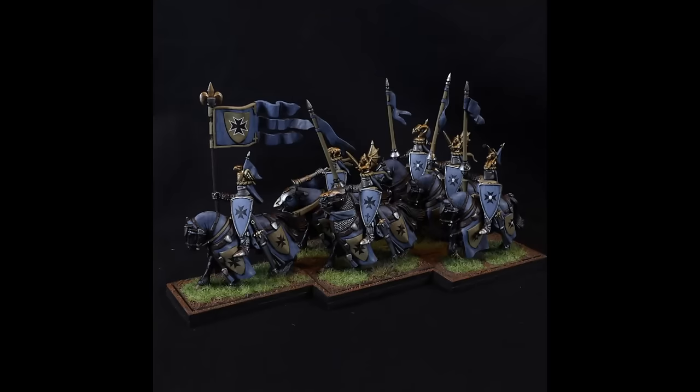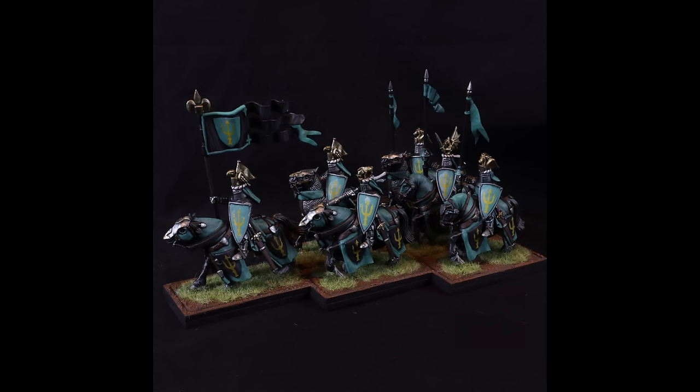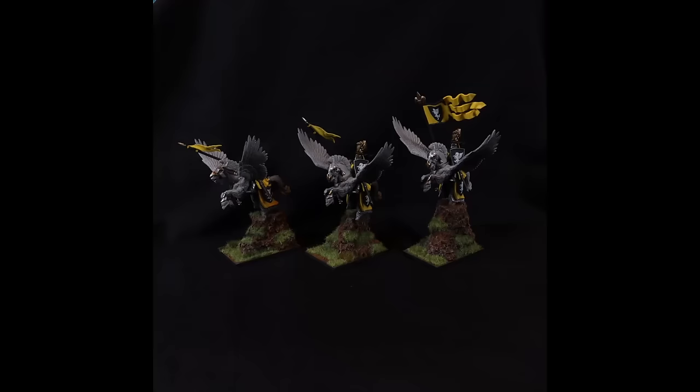From here we move into the solid backbone of the army: two separate squads of Knights of the Realm, both six models strong, both with full command. These guys have heavy armor, are mounted with barding, they hit hard and they don't die — pretty solid. I wish they had more attacks, but what can you do? These are best used assaulting flanks, but unfortunately a lot of the time they sacrifice themselves charging into the front to draw in enemies so my Grail Knights can attack where I need them to, and my Pegasus Knights can assault where needed. These guys tend to be the first units to die, but they are very important and if used correctly, very powerful.